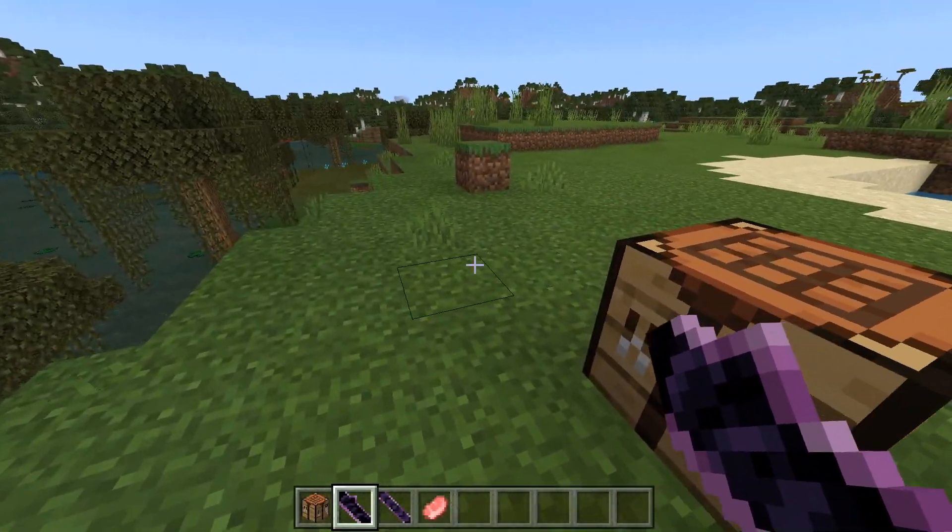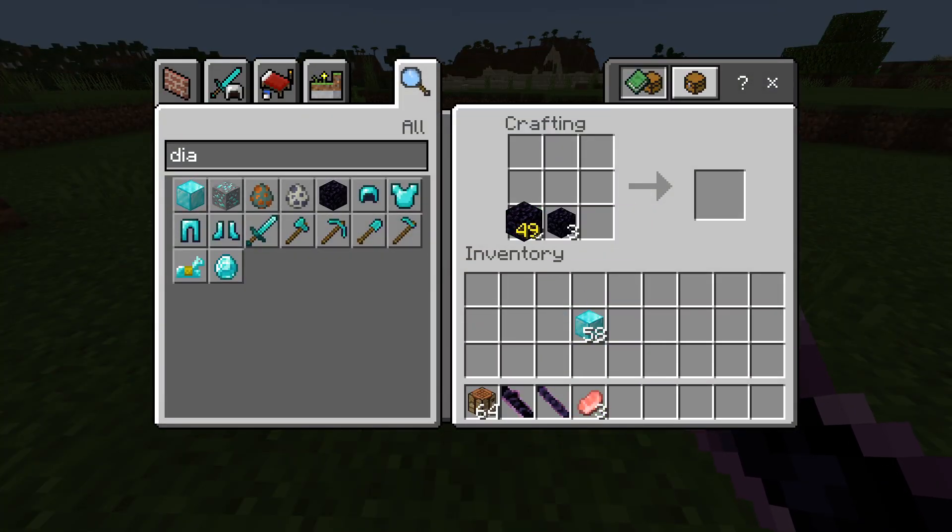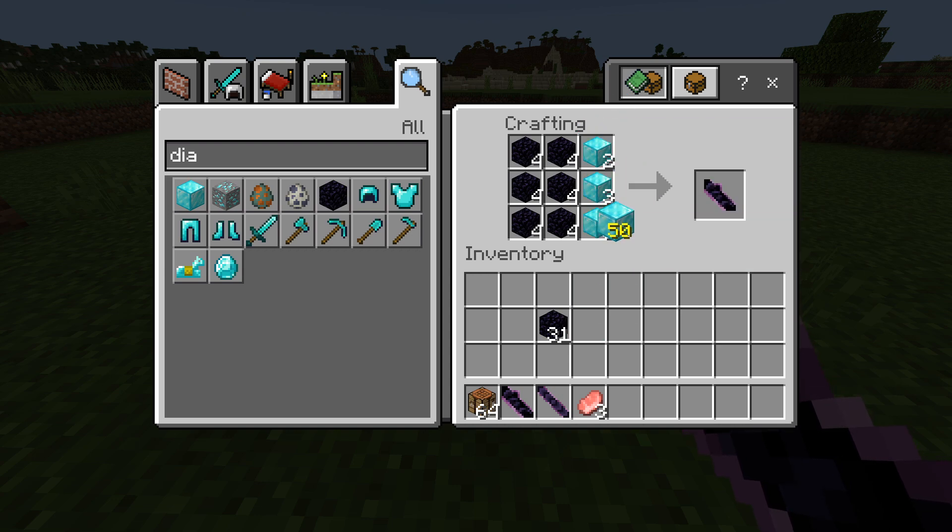It does not stop here. What we want to do is make three of these bad boys. So let's go ahead and put four on each — this is where it gets a lot better too. We put four there and then four here. There we go — so we have four obsidian blades.